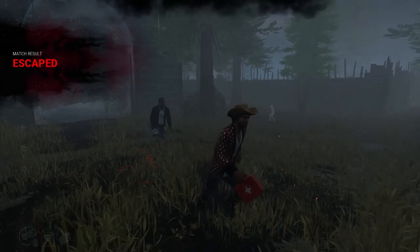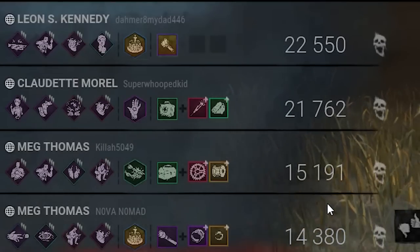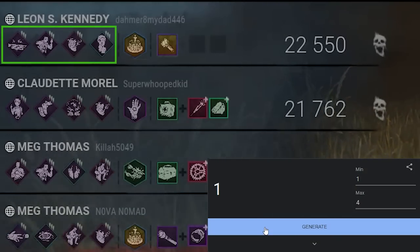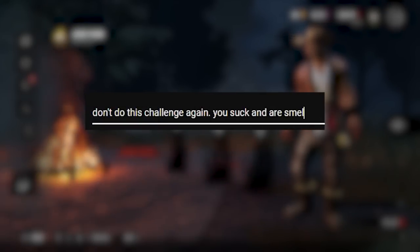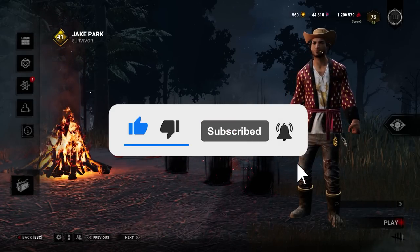A point is earned either by escaping as survivor or securing a 3k or more as killer. Why not do 4k for killer? Well, that was the exact reasoning behind that — self burn, those are rare. And to make the challenge a little more interesting, when copying a survivor build, we'll be using a random number generator to select rather than just choosing what build looks best. My goal for this one is going to be at least 6. If you have ideas on how to improve this challenge, let me know in the comments. If we can get this video to at least 2,500 likes, I'll know you guys enjoyed it.